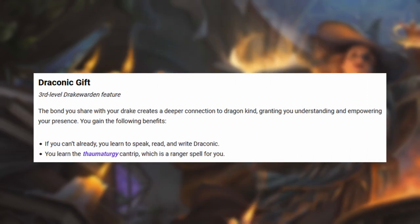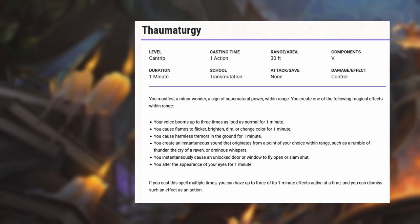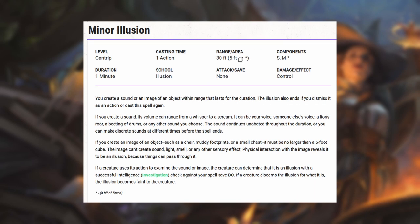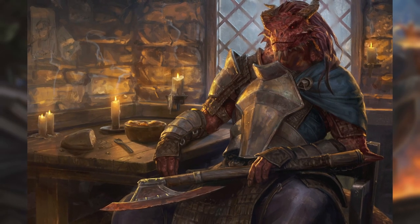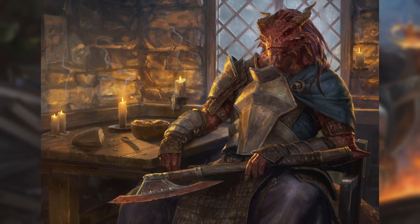At third level, you get Draconic Gift, and you gain access to the Thaumaturgy cantrip, which is a great cantrip to have. It doesn't have any combat applications, but the utility is astronomical. It's on par with Minor Illusion in the fact that the more imagination you have, the more powerful this cantrip can be. You also gain access to the Draconic language — you can read, write, and speak it.